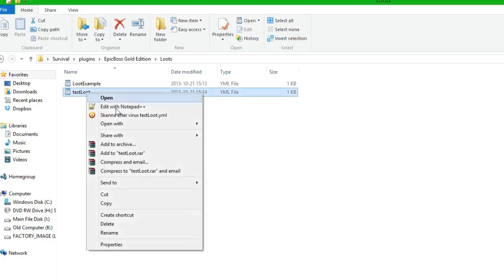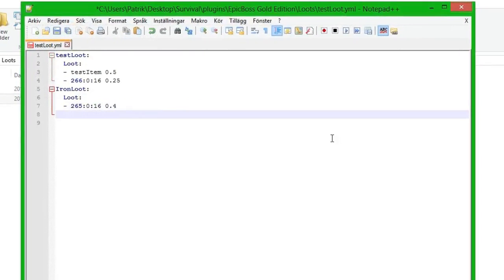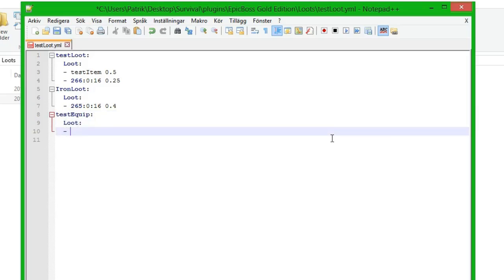So we go to Notepad++ and we're going to add a setting: name, comma, name. We're going to add 'test equip' and then hit enter, two spaces, and we'll name it 'loot', then a line, and then the item. We're actually going to equip the item we made in the first tutorial.